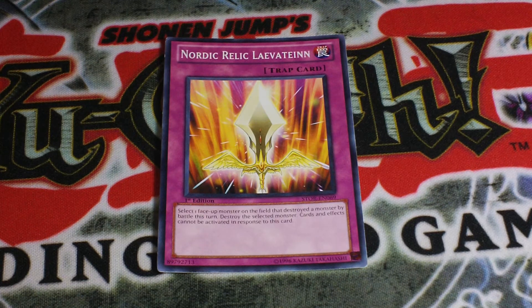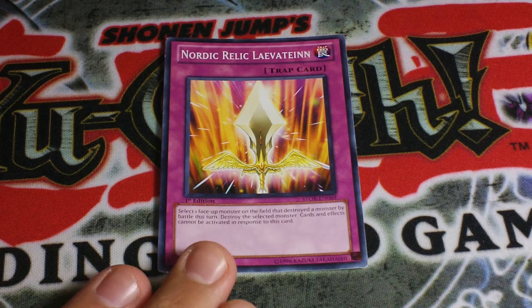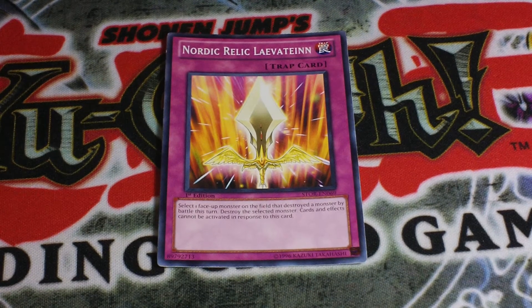Forbidden Lance is a really big card, and cards like Shein, Stardust, and Chaos Dragons can negate this card. At the same time, Chaos Dragons when destroyed can get their effect — like Light Pulsar Dragon, who gets his effect once he's destroyed. So this card is an answer to that.